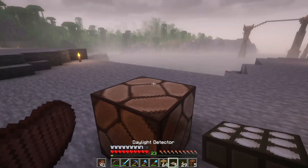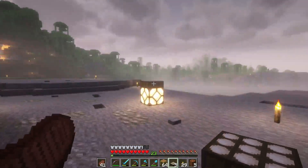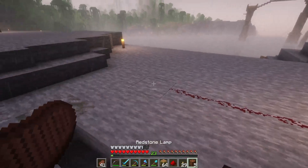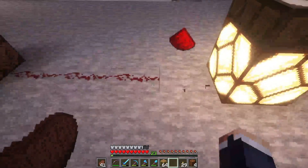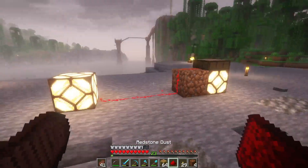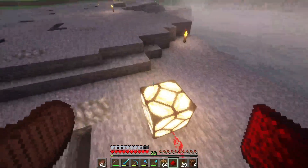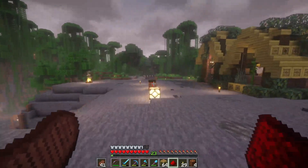So the idea is that we do this — and look, it's nighttime or cloud cover and it'll trigger that. So we really only need a couple daylight sensors throughout this path and we'll just redstone it. But we need a lot of redstone for that, so we will have to go mining here in a bit.